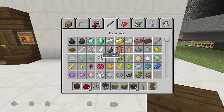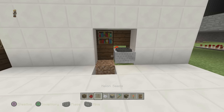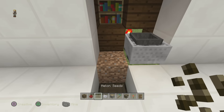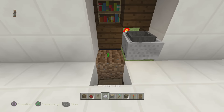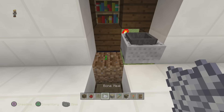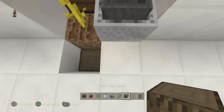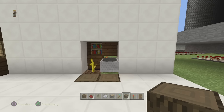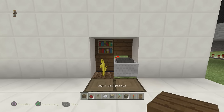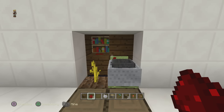We'll use melons for this one. Grab a diamond hoe and till the ground, put your seeds down, grab your bone meal — you don't need to use this, I'm just doing it to speed things up. Then start putting your dark oak logs right here. Just to show you how this works: as soon as we put the redstone dust here, it triggers like that.